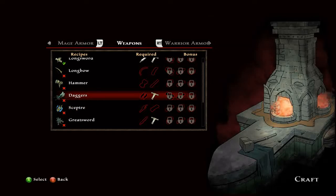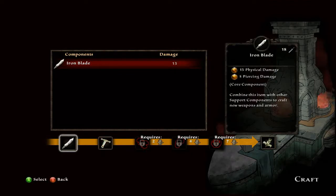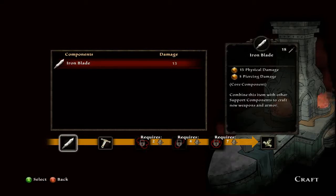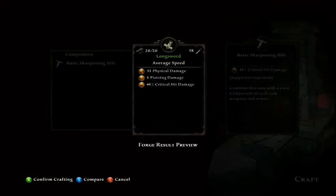Later on as you level up, you can make more. For a longsword, that's 13 base damage. This basic sharpening hilt gives a bonus shown right here when you equip it. This iron blade gives 15 physical damage and 5 piercing damage. As you level up, you're able to make even better things by combining more objects — you can use gems in your crafting components, using three or four components as you level up your blacksmithing.